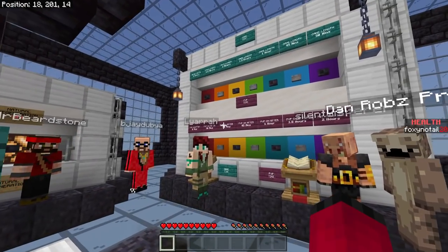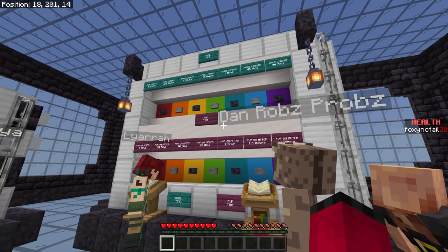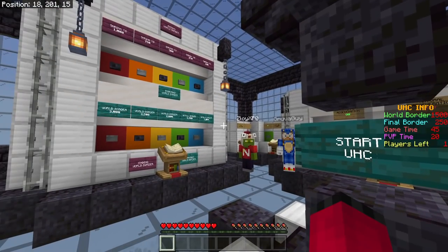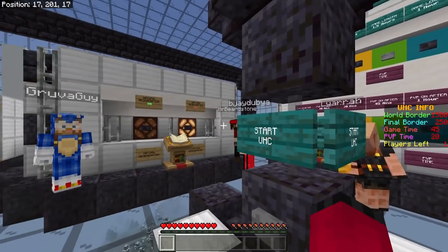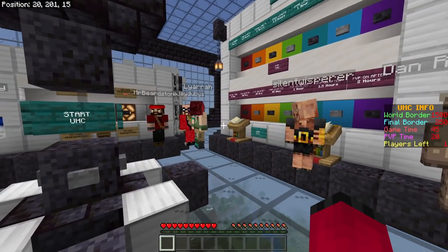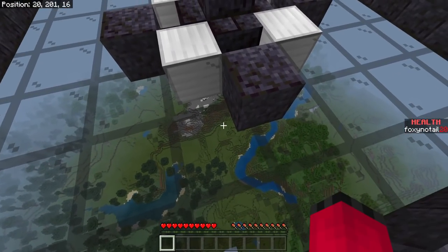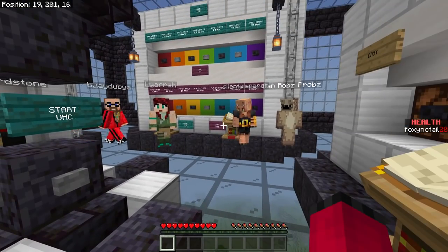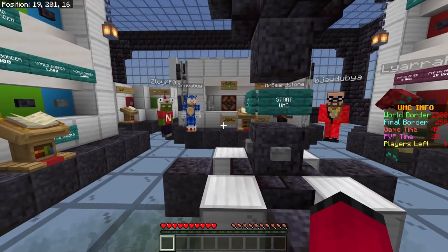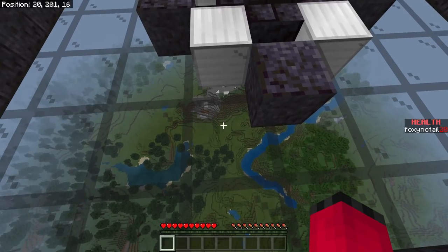So basically we've got it set — as you can see in the little sidebar thing on the right — to a 45-minute game length, with PvP enabled after 20 minutes, on normal difficulty with natural regeneration off. We've got a world border of 1500 to start with — in that version it was a radius, so 750 in each direction in a circle — shrinking down to 250 blocks from the centre, which is 125 blocks in any direction. If you go outside the border, you'll go blind and be told to turn around. Stand outside too long and you'll take damage. Go too far out and you'll be teleported back to the centre.